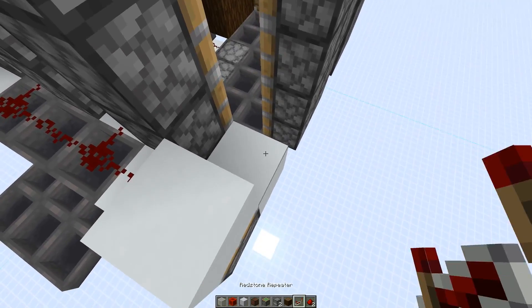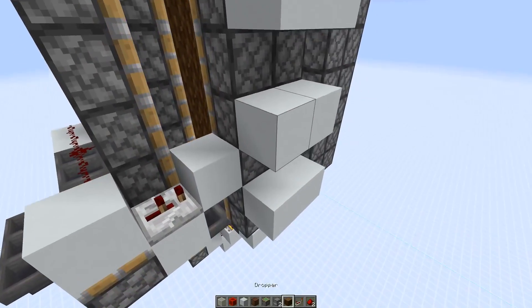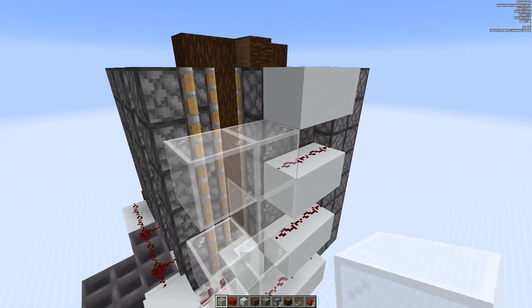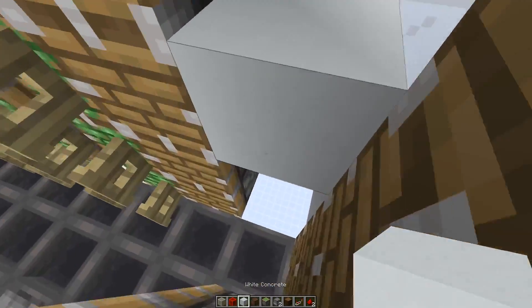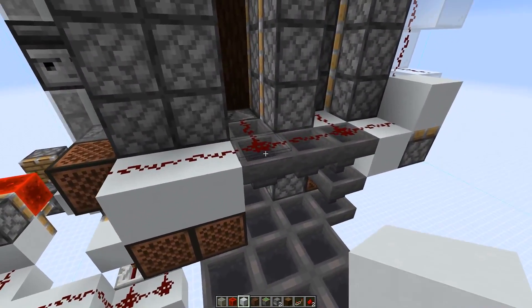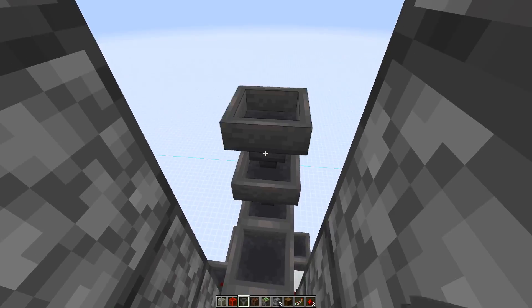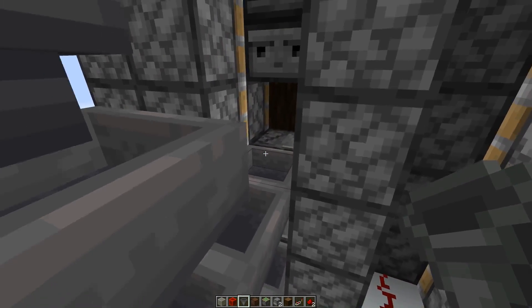Add a repeater on two ticks pointing into this block. In the back, place normal blocks every second block then put redstone dust on top and connect it all. Also fill up this side so saplings don't fall out. Continue with the pattern — every second block we need an observer again. Then there's a hopper tower going down with hoppers connecting to it every second block. Don't forget to place glass in between wherever possible — that's only the case on top of the observers.